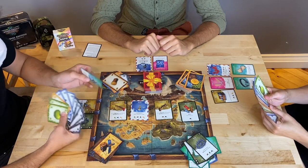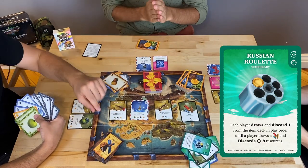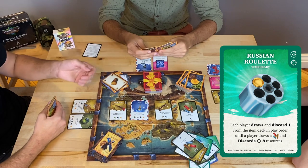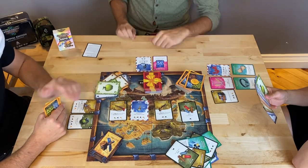Russian Roulette works similarly to before. Once revealed, each player immediately draws one item from the deck until the bullet comes in. Once you draw a bullet, you have to discard 8 resources. If you die, your items will be discarded as well and cannot be looted.